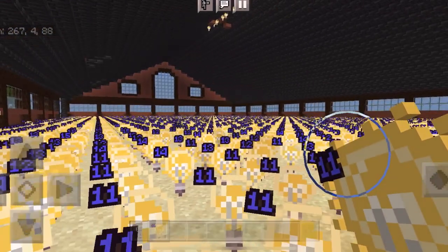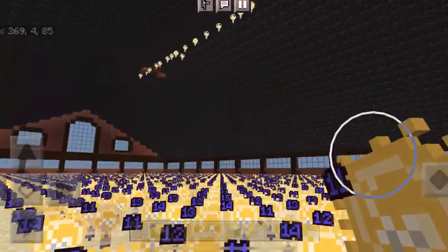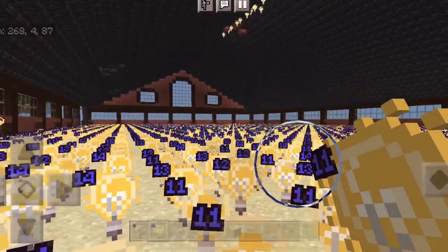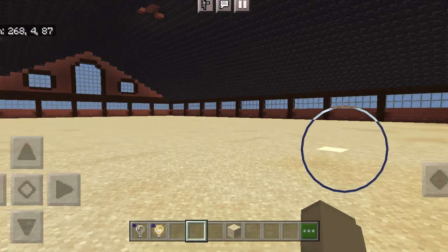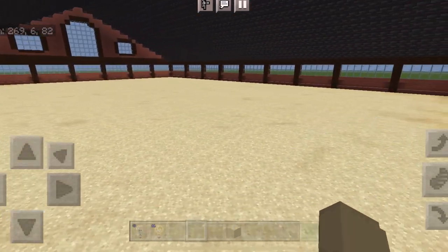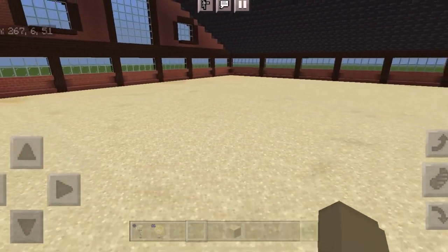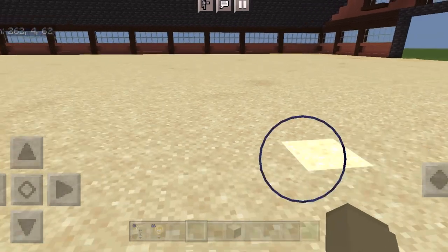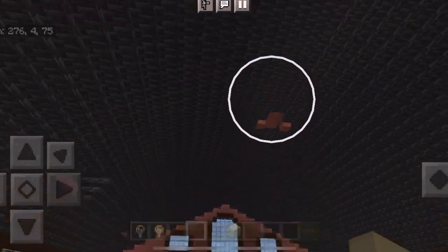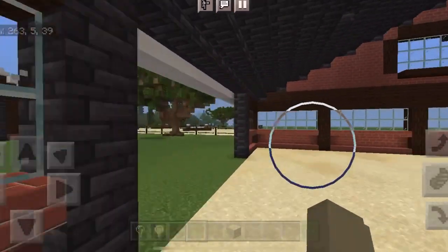I ended up going absolutely crazy with these light blocks, placing them everywhere because it was looking blotchy. I raised a lot of them to brightness 15, 14, and 13 — they need to be a lot brighter than 11. Here's the final look — it turned out quite good! The light is slightly uneven in some places, but that maybe makes the sand look more realistic, like lighter and darker areas as if it's more wet or more dry. It's so much brighter in here now, and I still get to keep my roof.